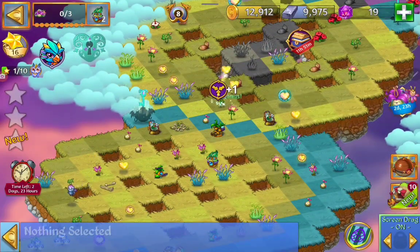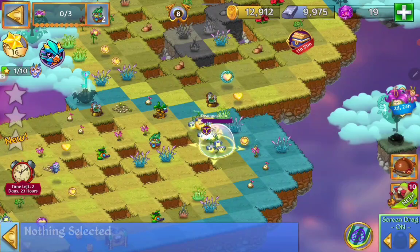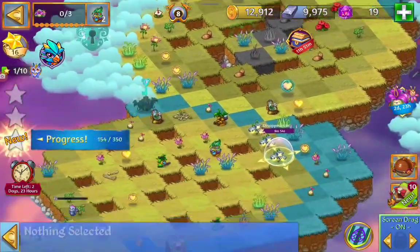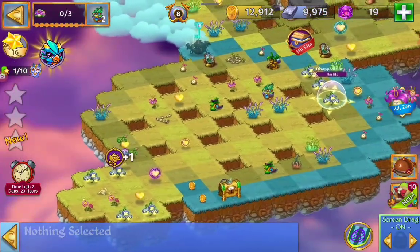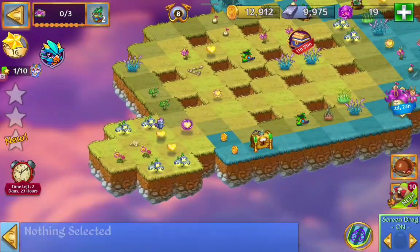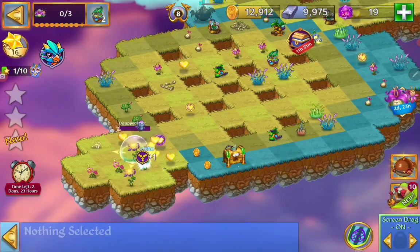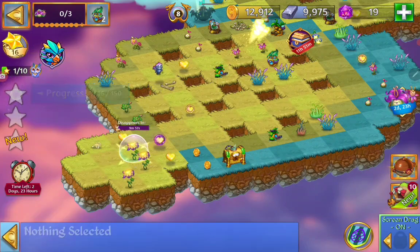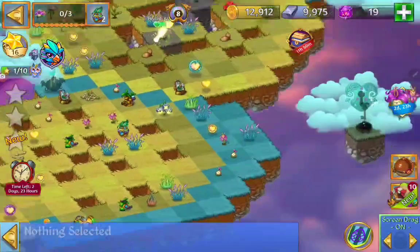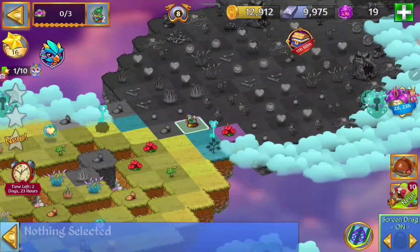Line up the sprouts, line up the pink flowers, get two more blue. Let's get a glowing — two glowing. Need to get twin flowers eventually to harvest 200 times.